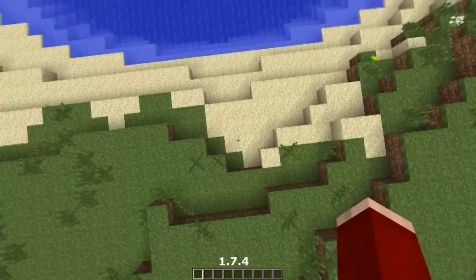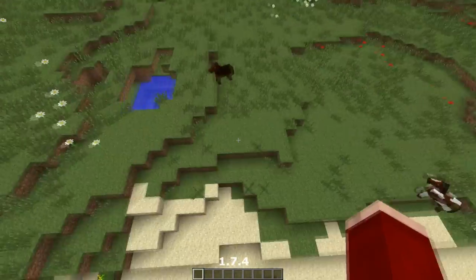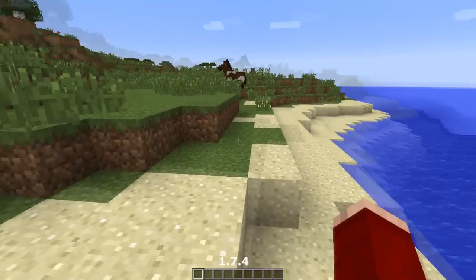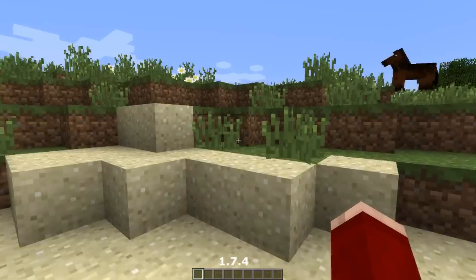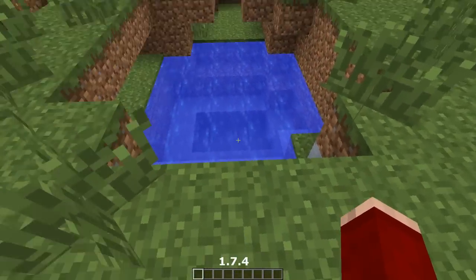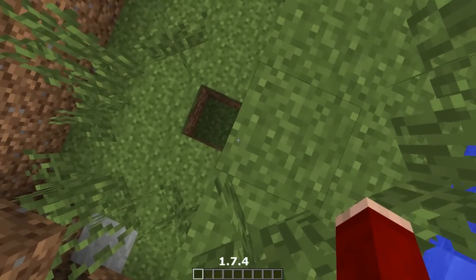First of all, you spawn around this area here and this seed is pretty awesome because straight away you can turn back. If you're playing in survival you spawn around this beach area here, and then if you turn to the right and keep going straight down you're going to find a nice small pond.